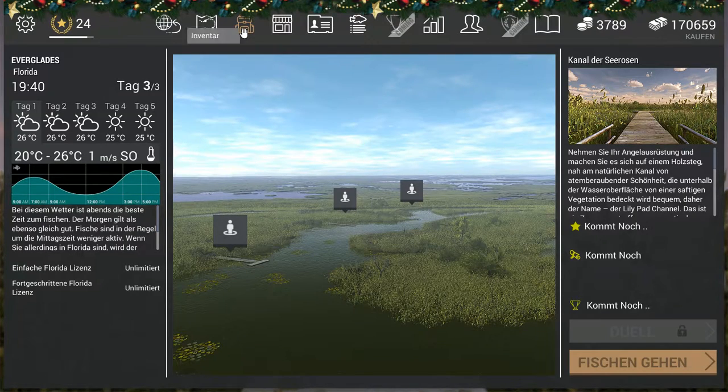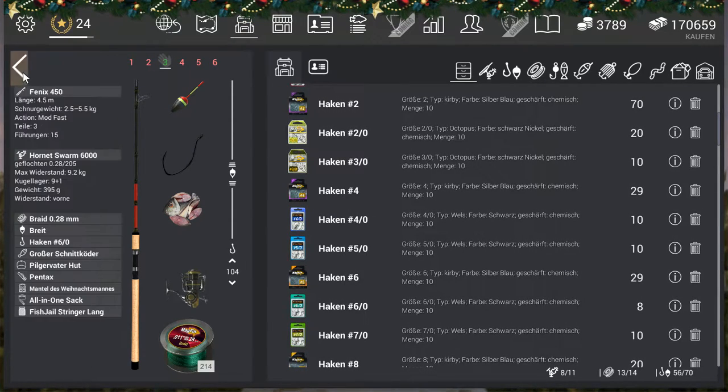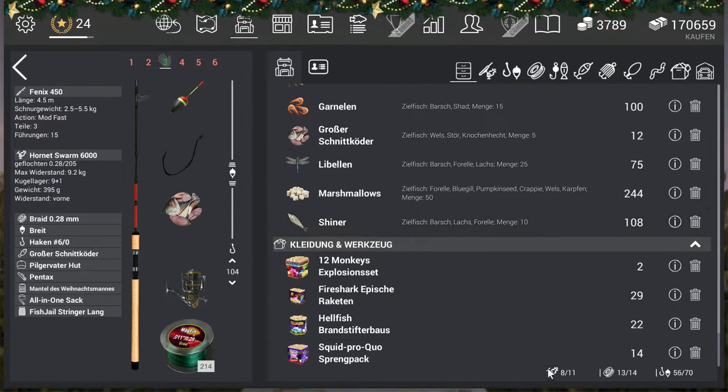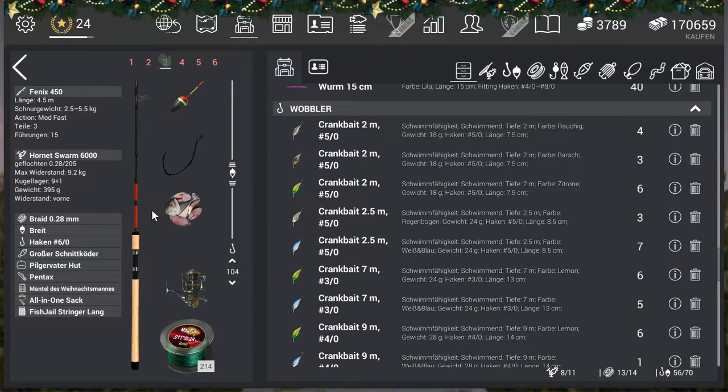Ich schaue uns das Equipment nochmal an. Das Equipment: Fenix 450, dann Swarm 6000 bei 0,28, also dickste Schnur die man hier nehmen kann, eigentlich 13 Kilo. Deswegen ging das drinnen auch recht einfach – 6er Haken, großer Schnittköder. Mit China wird es auch gehen, aber will ich nicht empfehlen, dann habt ihr ziemlich viel Beifang wegen den Barschen. Und mit dem Schnittköder vermeidet ihr den Beifang. Also ist der Schnittköder der optimalste Köder hier für den Kahlhecht.